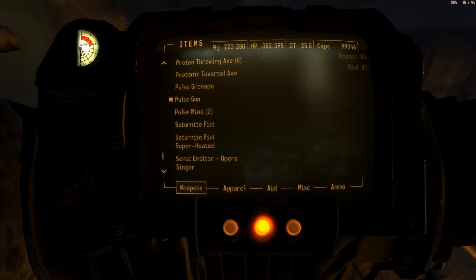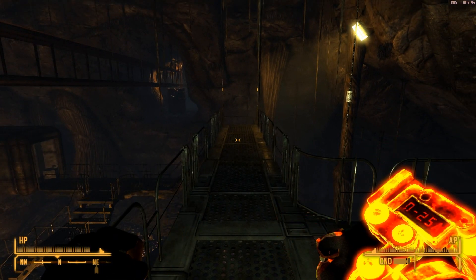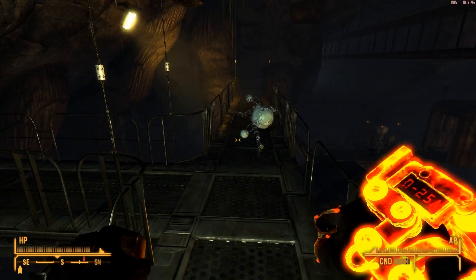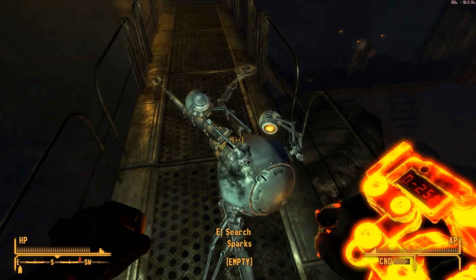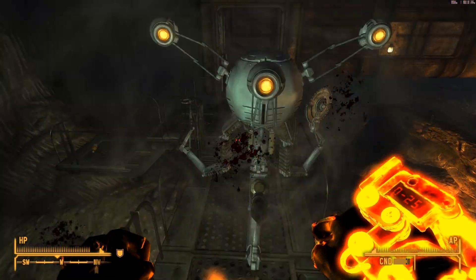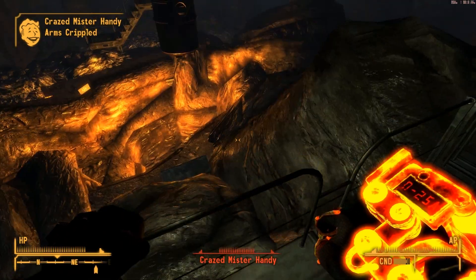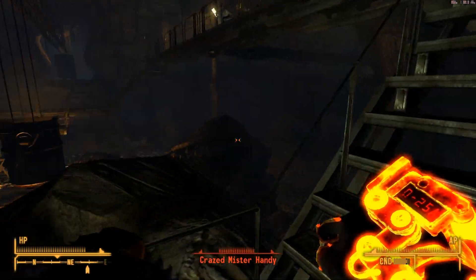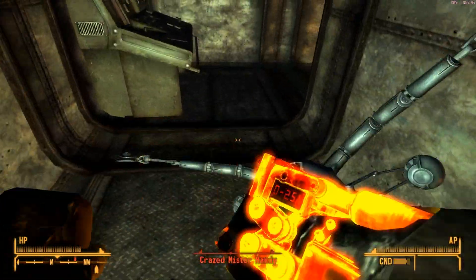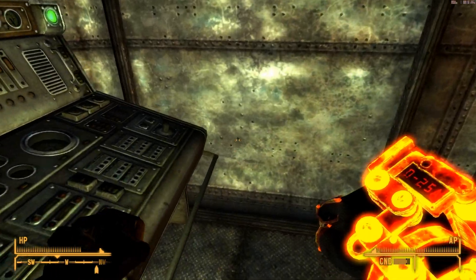He has a Saturnite Fist. I do have the Saturnite Fist Superheated — turns out it's a little bit more powerful than the Power Fist or Ballistic Fist I had. I don't know what this 25 thing is — it just says 25A, that's just the designation. It causes critical fire damage. Let's try it out on this guy. Boom, boom, boom — I knocked him out, I didn't kill him, I just knocked him out. Anyway, it's not the right thing to use on Mr. Handies, but it was fun to watch.